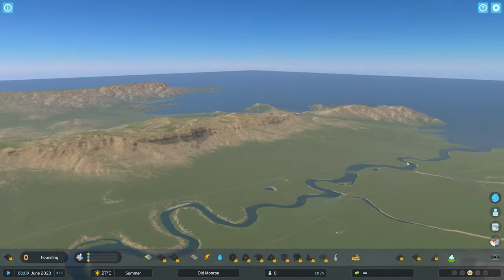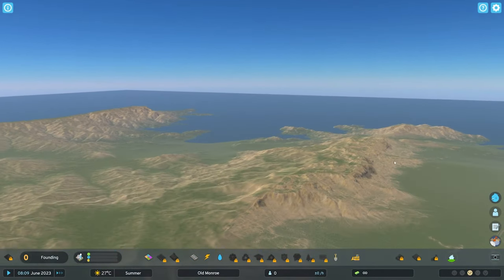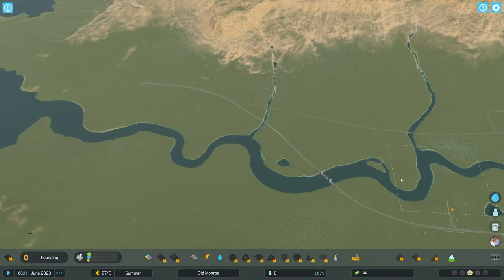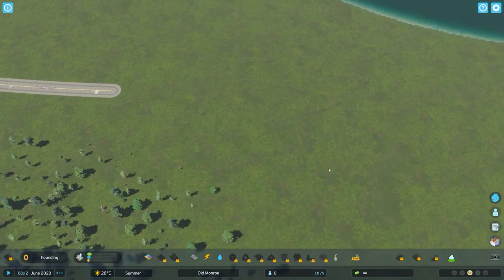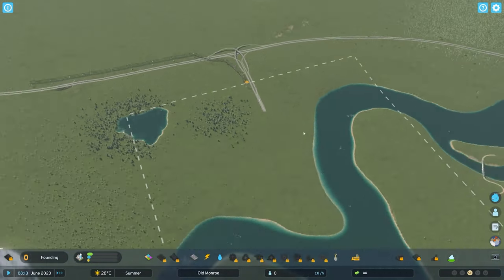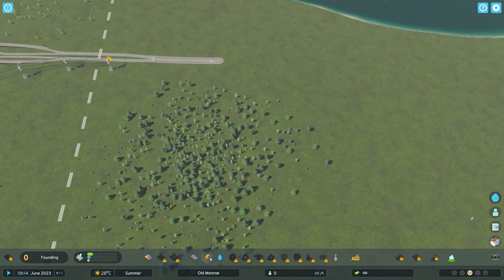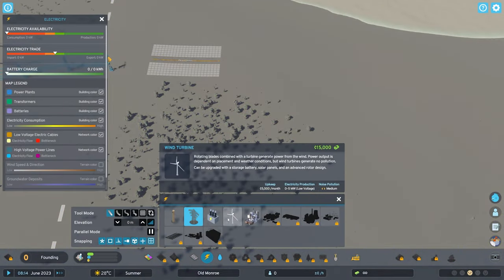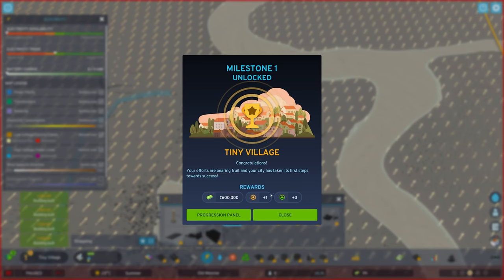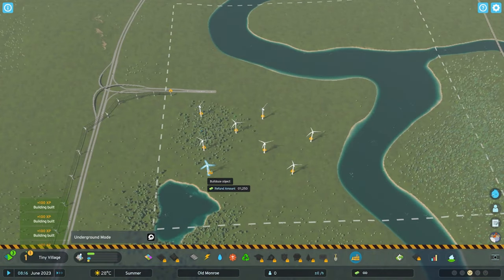We're going to come in here and showcase the map — this is Waterway Pass — and we're going to bring the flavors of rural Canada to all of you. I had seen lots of comments on Reddit and online discussing how people want to see maps that start without a highway interchange.